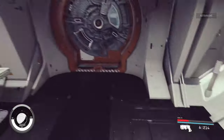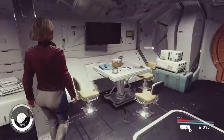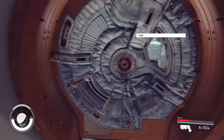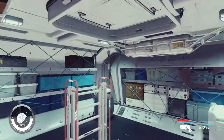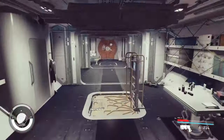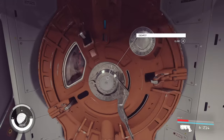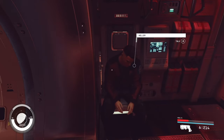Straight away we're greeted by crew quarters and living quarters — there are some beds and a bathroom. The door at the back leads to a very small cargo area with a docking port entrance for when you need to dock in space. Moving through, we get straight into the cockpit — small ship, and there's Heller.